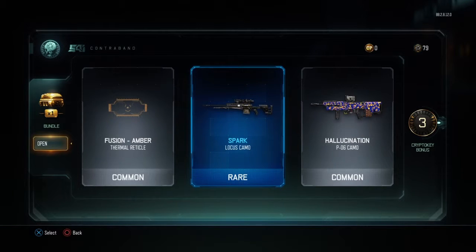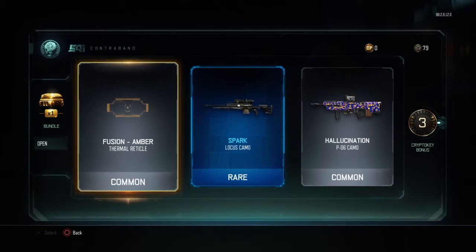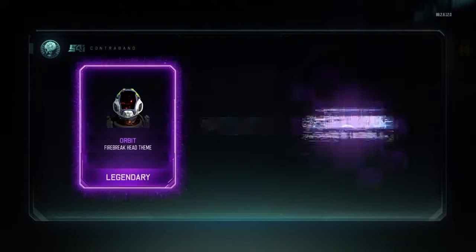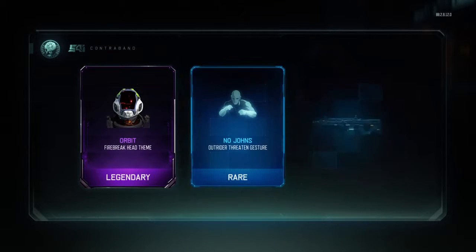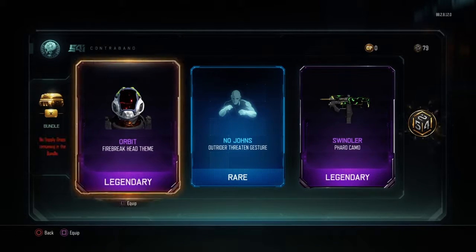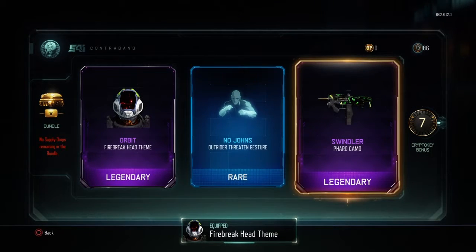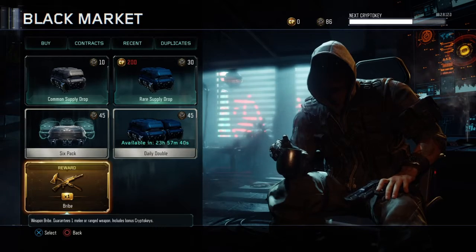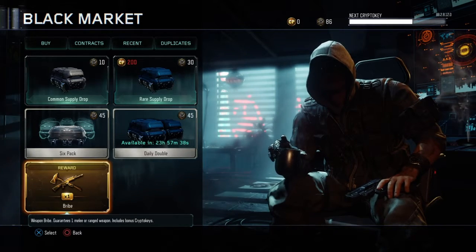Locust camo. I don't want two commons. Okay, that was pretty good, I'll equip that. Pharaoh — I don't use the Pharaoh either. But we have now one bribe.